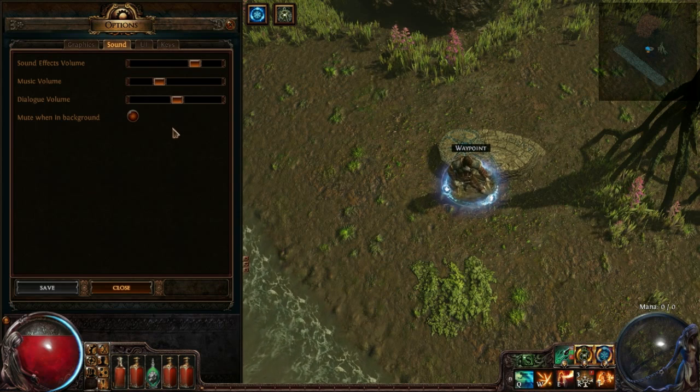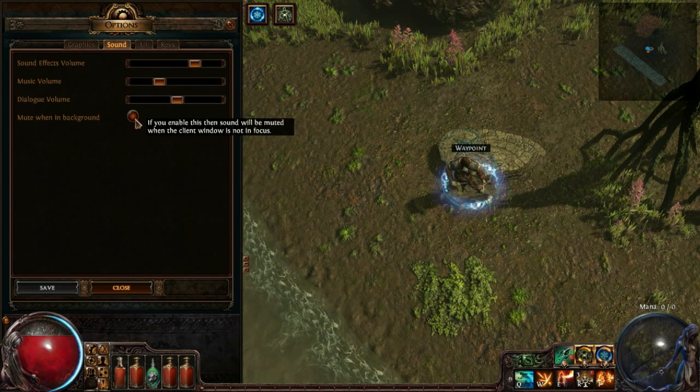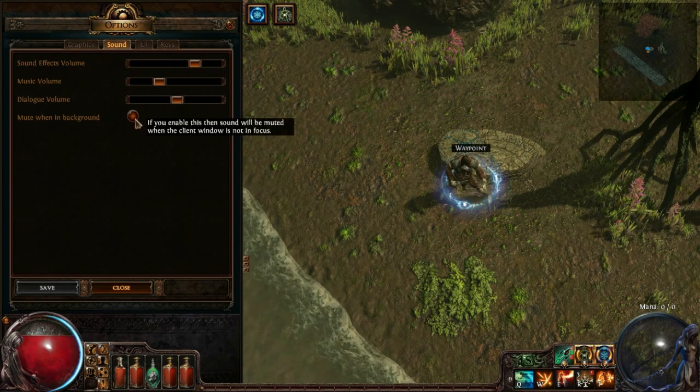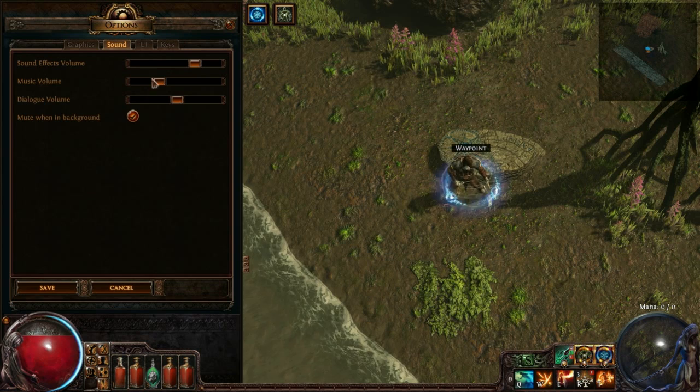Sounds — basic sound stuff: sound effects, music, dialogue, and mute when in background. So if you alt-tab out of the game to look at something else, you won't hear the game — it's muted. I usually don't care, but might as well just click it anyway.